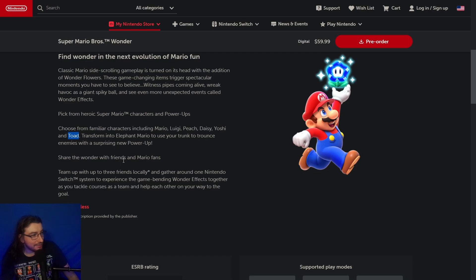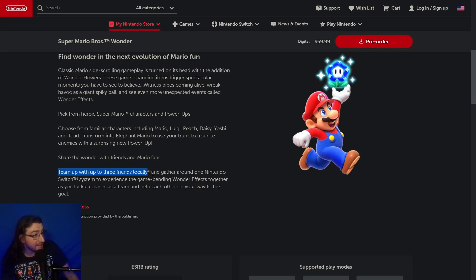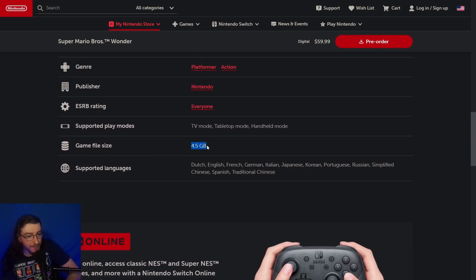Unfortunately, it's up to three friends locally — there is no online multiplayer, which once again Nintendo has done with a game that has multiplayer but should have online, like Kirby Return to Dream Land Deluxe. It's single-system four-player action, and the file size is 4.5 GB, which is 2.5 GB larger than New Super Mario Bros. U Deluxe on Switch. Is it the full voice acting for the flowers, or is the game just bigger? I think the game is a bit bigger.